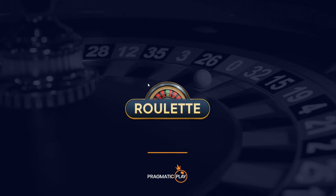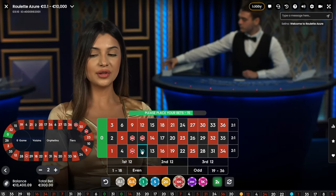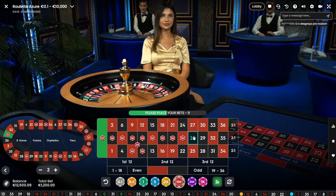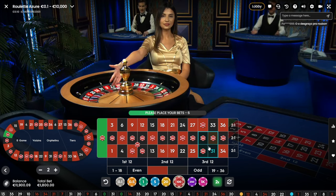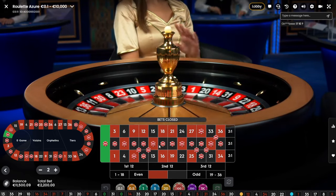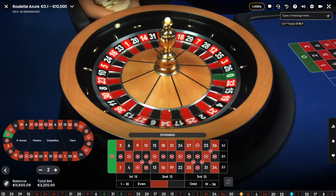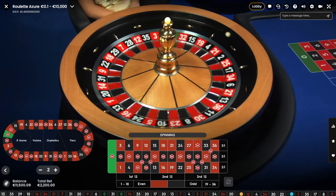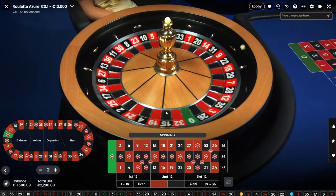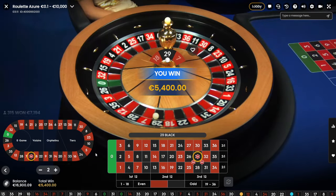Let's try some roulette. Come on. 1.5k left until 10k — okay, we need to hit now, need to push our balance. Come on 7, 11 — 7! It's so close but it's 29. That's great, 5.4k.